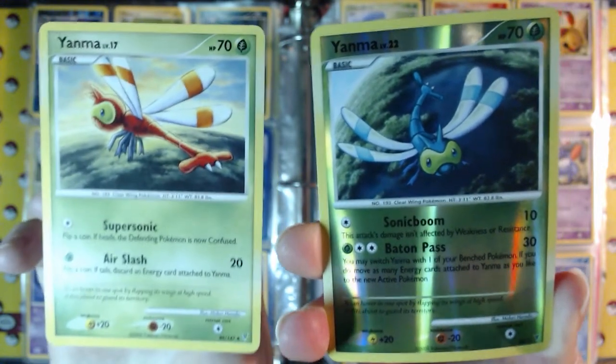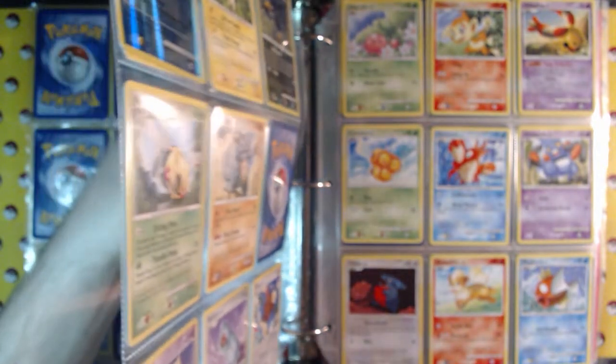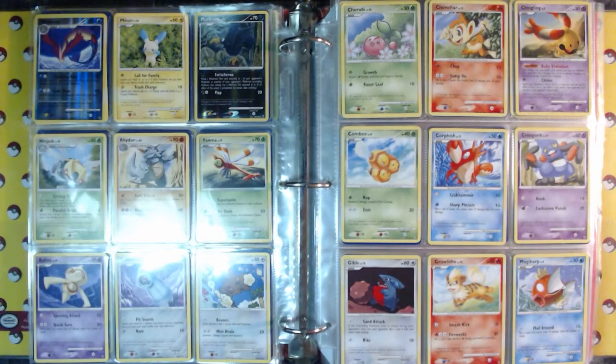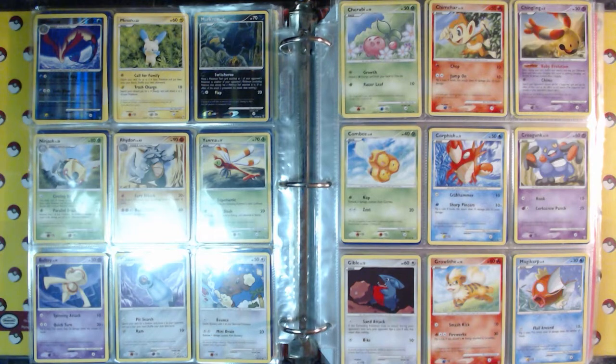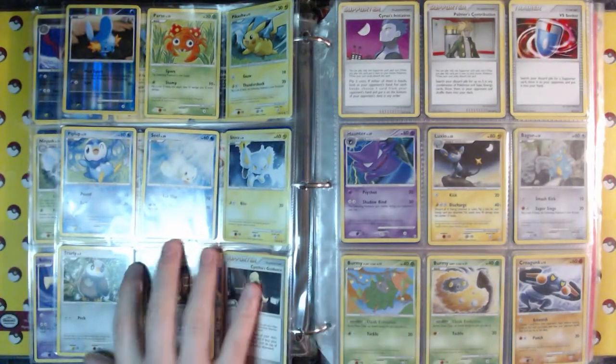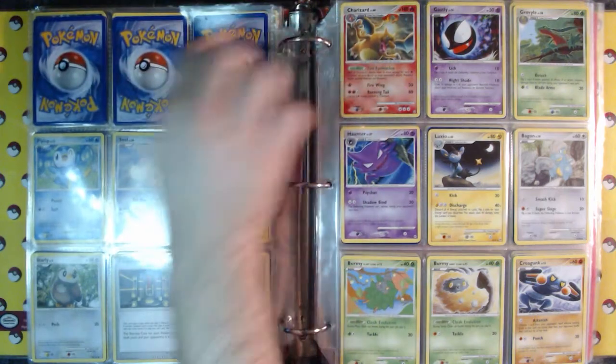That one was called Supreme Victors, everybody. And hey, we got a foil Charizard! Everyone's got to see a foil Charizard — it's probably one of the lamest Charizards we have though. The next one is called Arceus — I feel like it's the easiest set to remember now that I know what the symbol is. The symbol in the corner is just two lines on the side and a little dot in the middle.